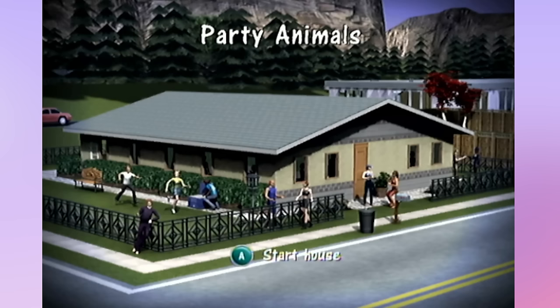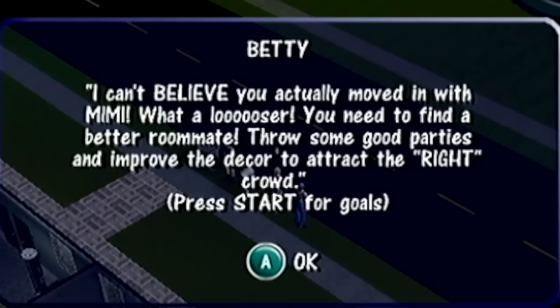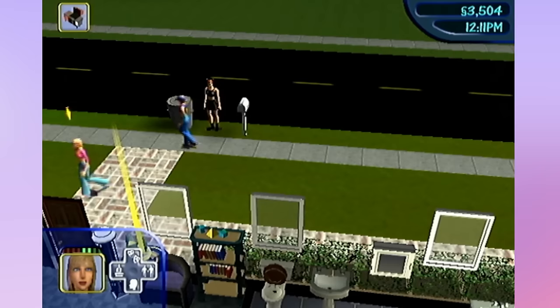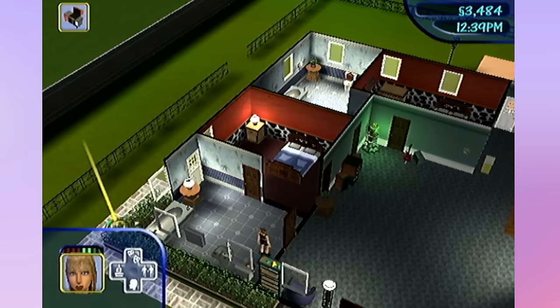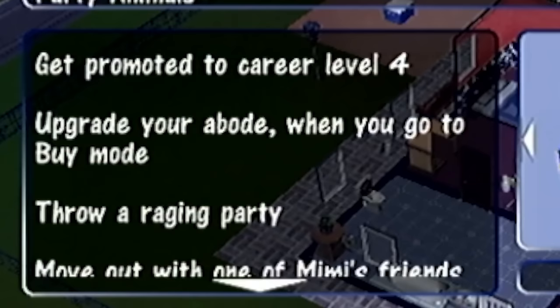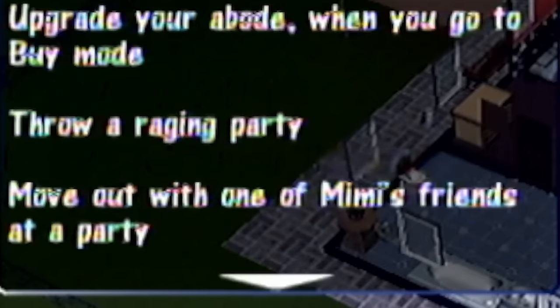To the party place we go. This section is called Party Animals - I'm so scared. 'I can't believe you actually moved in with Mimi. What a loser. Everyone is so mean. You need to find a better roommate, throw some good parties, and improve the decor to attract the right crowd.' This place is even worse than the last one. But look at this setup - we have an in-ground hot tub, a barbecue, multiple bedrooms, and my kitchen actually has walls this time even though I'm cooking outside. My goals: get promoted, upgrade the house, throw a raging party, and move out with one of Mimi's friends.